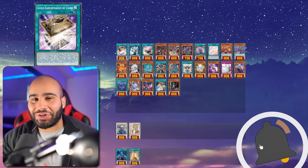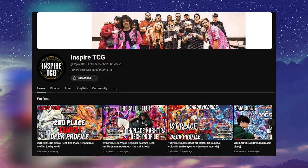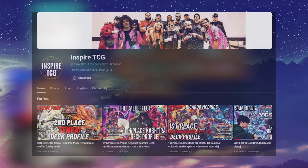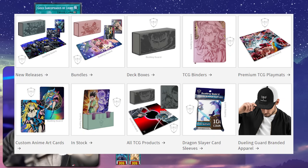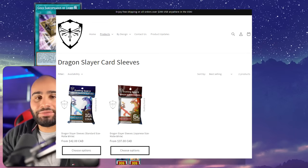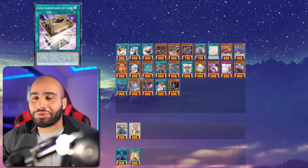Before this video starts, I'd really appreciate if you could smash the like and subscribe button. A huge shout out to my sponsors Inspire TCG as well as Dueling Guard — please check them out and use coupon code yesin66 for a percent off your next order. They have the best sleeves, the best playmats, and the best deck boxes.